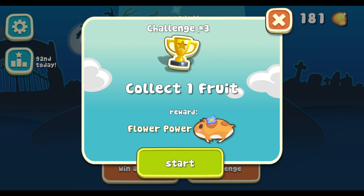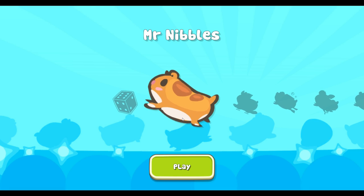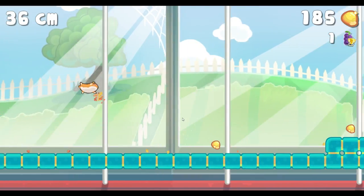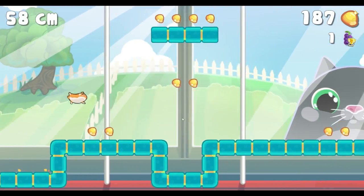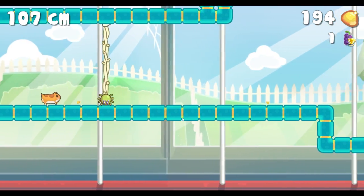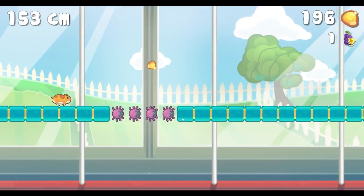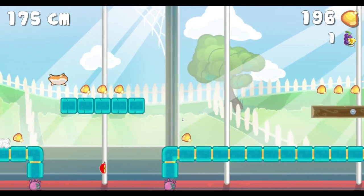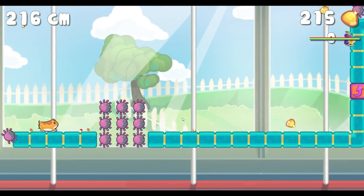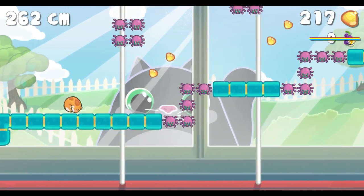Let's see what's on the challenges. Challenge three is collect one fruit — can I just get one fruit? I'm going as a naked hamster. Are they naked, or are they just wearing fur? I was wearing a costume before, so I'm not wearing a costume now — does that make me naked? There's a cat in the background. I need to find fruit. Does it matter what kind of fruit it is? I could have got the apple down there. That's a fruit — yes! That's my challenge complete. I will earn my spin on the wheel, I guess.